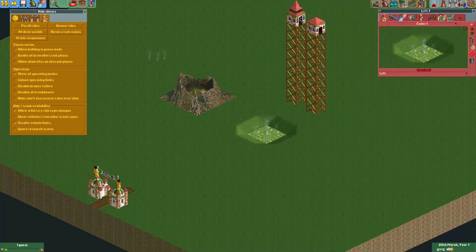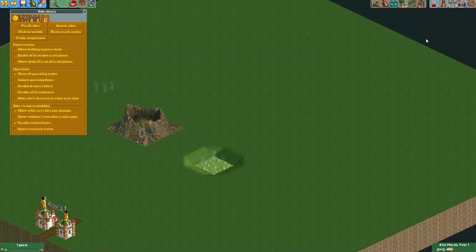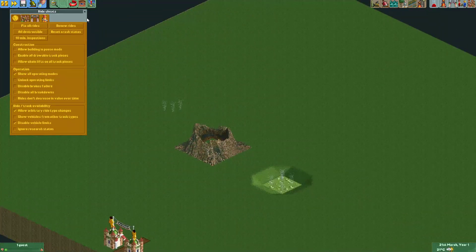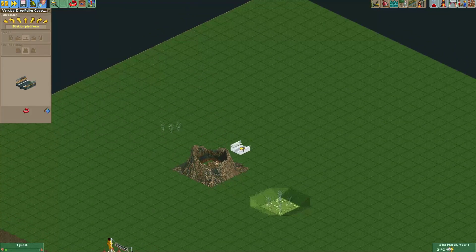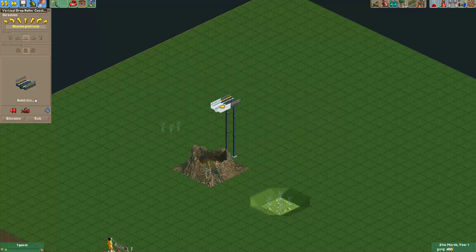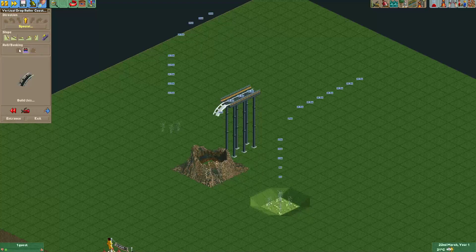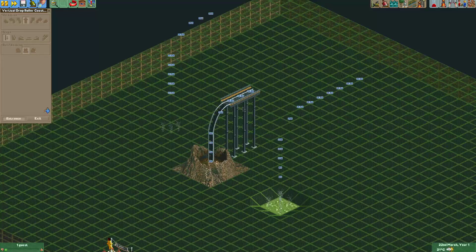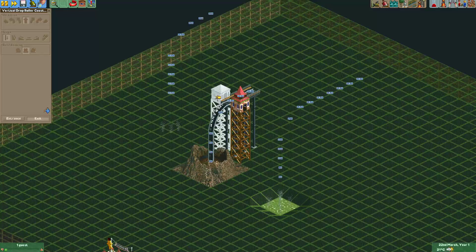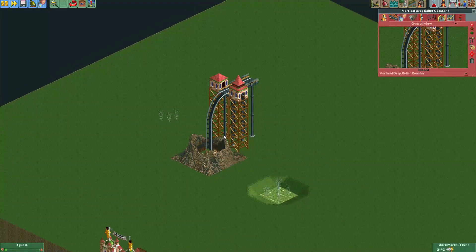Now let's change it to a lift. Make the entrance and exit invisible. And you could rename it to smoke. Let's do the same in the volcano. Now when doing it in the volcano you'll really want to guide the trains into the volcano, just to make sure that they actually end up there. Because when they fall off the track they scatter a little bit and it looks silly if the smoke is actually on the side of the volcano.